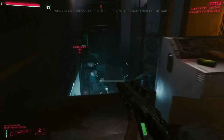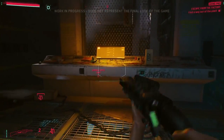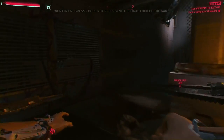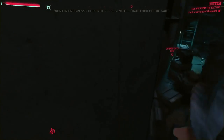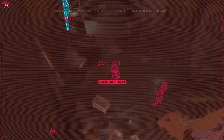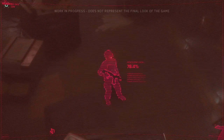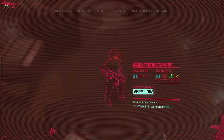From here, we can deploy software that affects the whole squad. For now, we'll simply unlock the ability to perform quick hacks. Time to show off our new high-level abilities. With quick hack, using the back door we unlocked a moment ago, we'll install a virus that jams the connection between the Maelstrom ganger and his weapon — preventing him from firing.